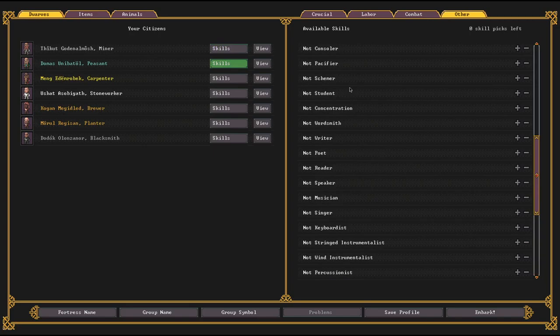The second guy is also going to be a miner — very novice at it — but in addition he is our doctor. So all his other skill points have gone into wound dressing, diagnostician, and surgeon. I didn't put much into bone doctor, maybe a little bit, and suturer. This guy is basically a novice miner and our doctor — pretty important.